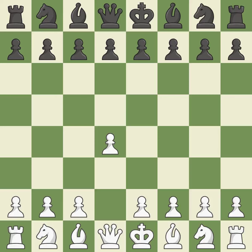Opening with the queen's pawn. The move d5 establishes control over the e4 square, frees up the light-squared bishop, and builds a presence in the center. The dark-squared bishop becomes active on a diagonal with influence over the center after Bf4.